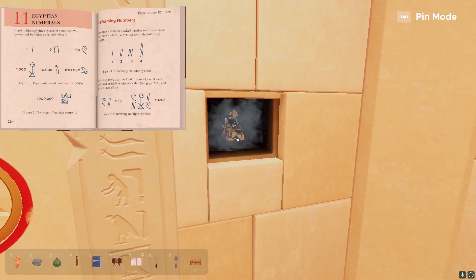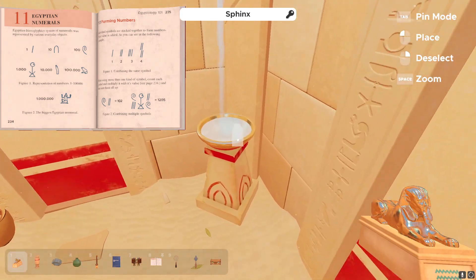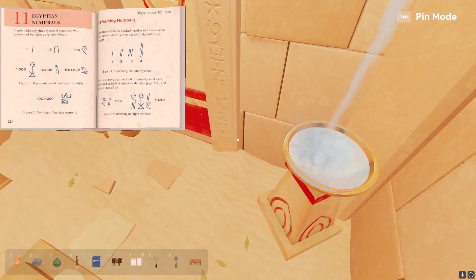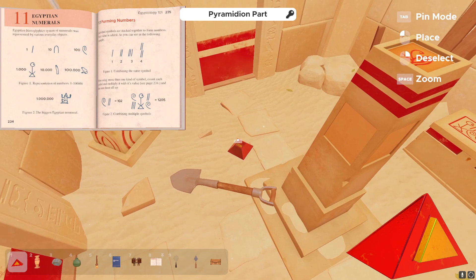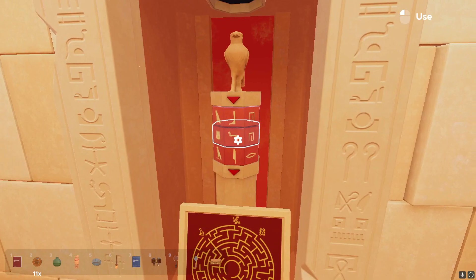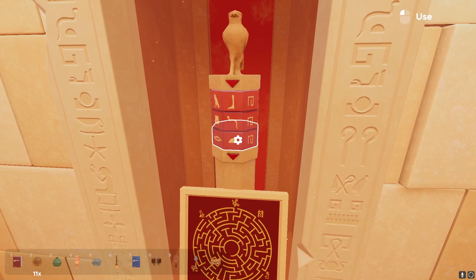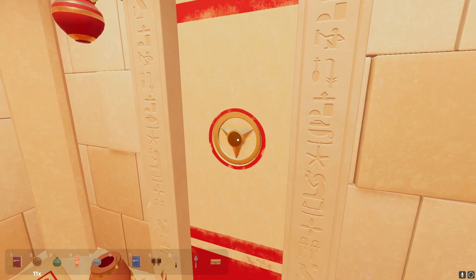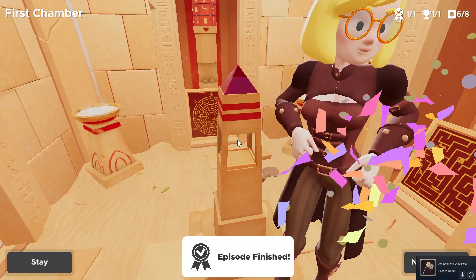A good example of this would be when me and my friend were playing an Egyptian mission, and we did not meet the time requirements to get the trophy. For us, it wasn't really much of an issue because we could just go back and replay the mission and get the best possible time in as little time as possible and still get the trophy. If there was just a little randomness to it, we may have ended up spending more time on the puzzle trying to learn more mechanics before moving on to the next rooms.